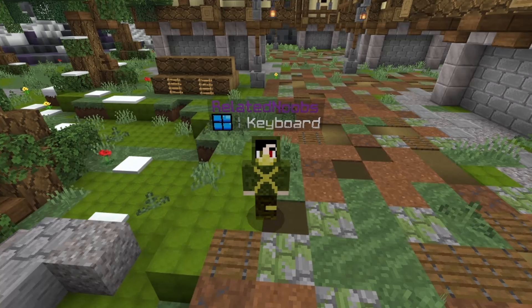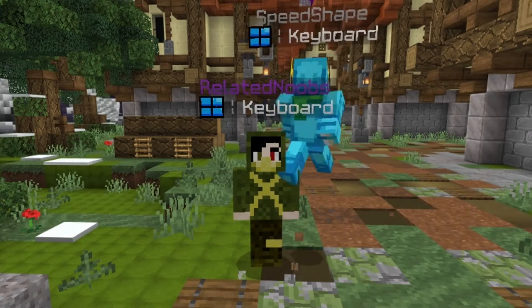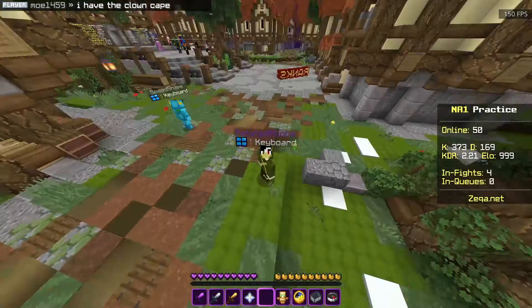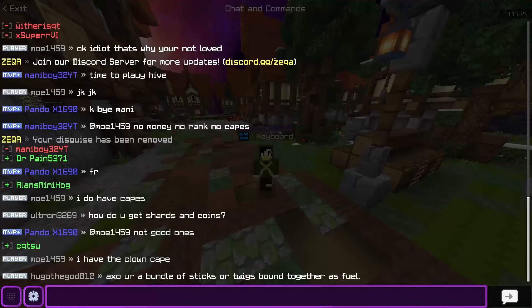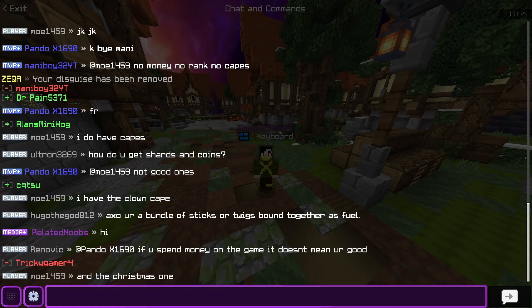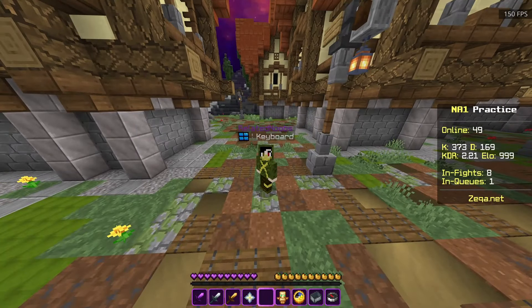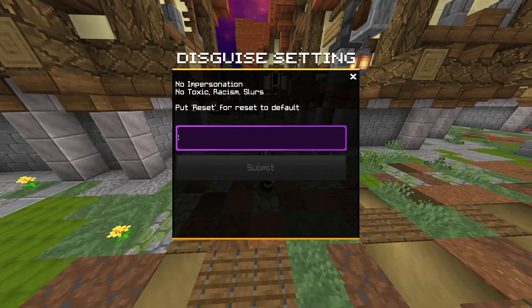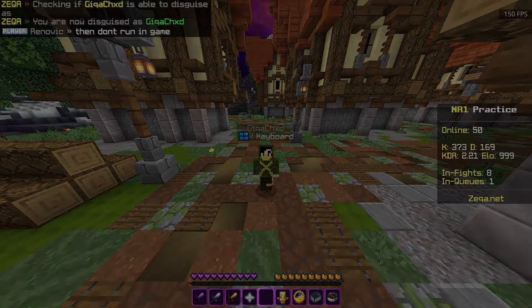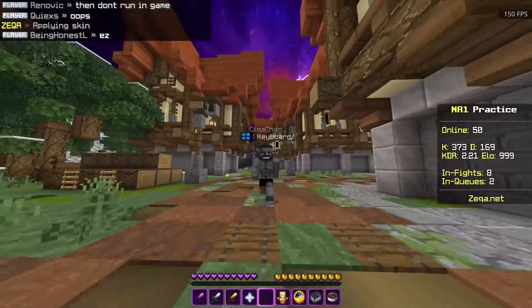Welcome to Zekka. First thing we're going to need when we play Zekka is a disguise. Something funny quickly - I already have a Media Plus rank on Zekka and I've never made a video there before. So to whoever gave me a YouTube rank, thank you. Now that I have YouTube rank, I can do this fancy thing. There we go. And to top it all off - it's beautiful.